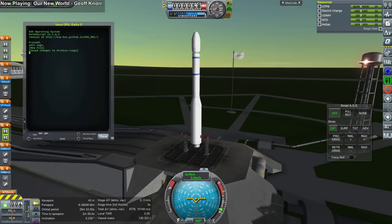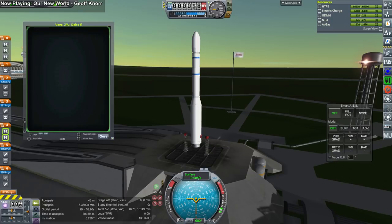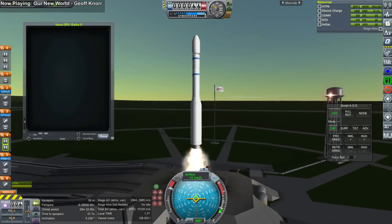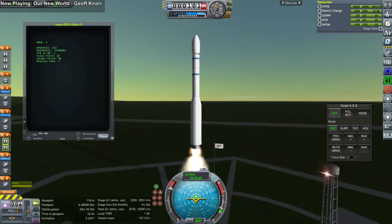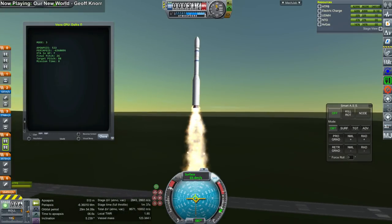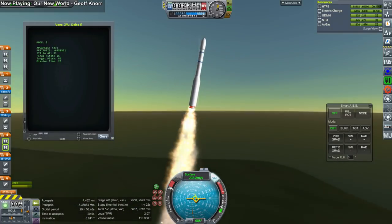Hello everyone and welcome to Realism Overhaul in Kerbal Space Program 1.7.1. I was preparing a launch fest — I think I'll get that ready for July 4th because that seems appropriate — but something strange happened along the way. As you can see, we've got a Vega rocket launching from Kuru. In the new launch fest I wanted to make sure to test rockets I hadn't done in 1.6.1, and this is one of those rockets. This is from Forgotten Real Engines.